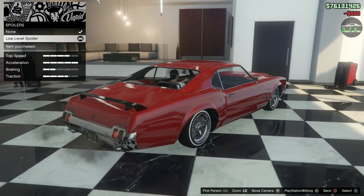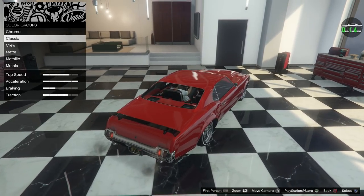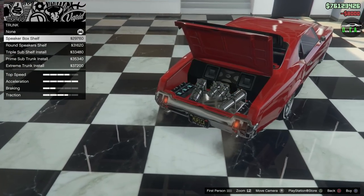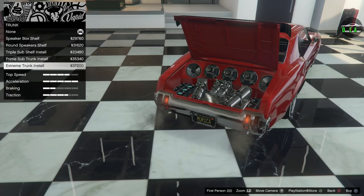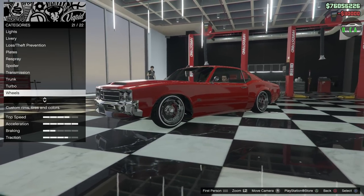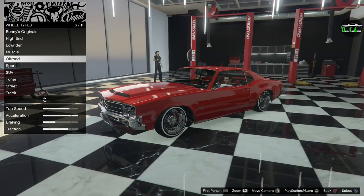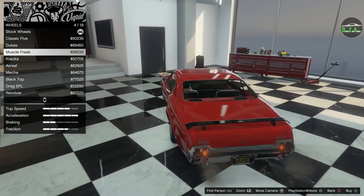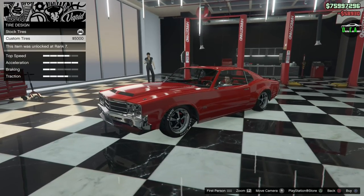The pinstripe on this car goes on the side of the doors. For the spoiler upgrade you have a low level spoiler in black — nice, and it is linked to the secondary color. Continuing: transmission, and then the trunk — you can put extra speakers back there, we'll go extreme since you already have hydraulics back there. For wheels, we're going to go to the muscle section, chrome finish, and the muscle freak — very nice, very original look for this car. We'll apply those and then do the tire lettering.